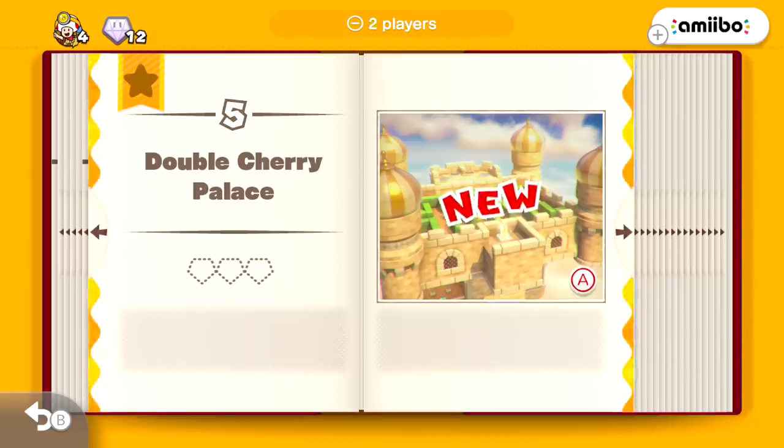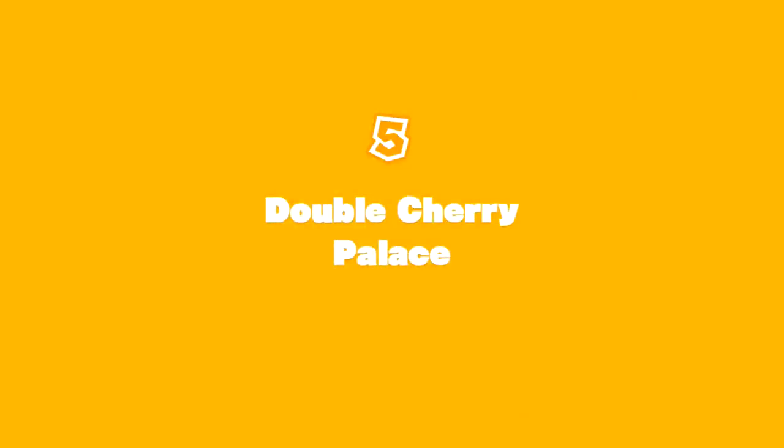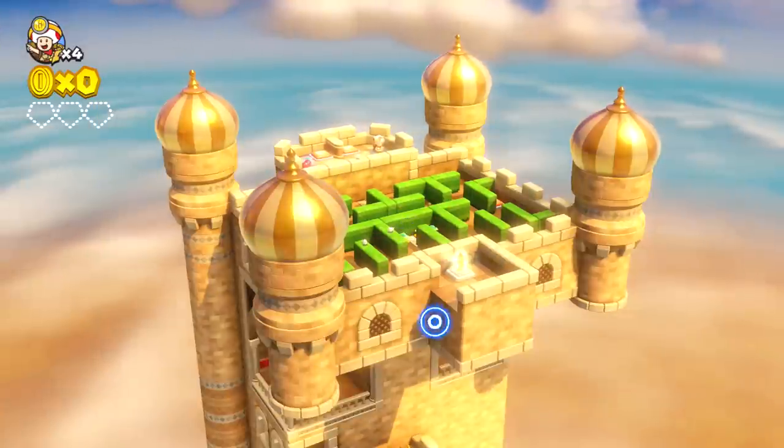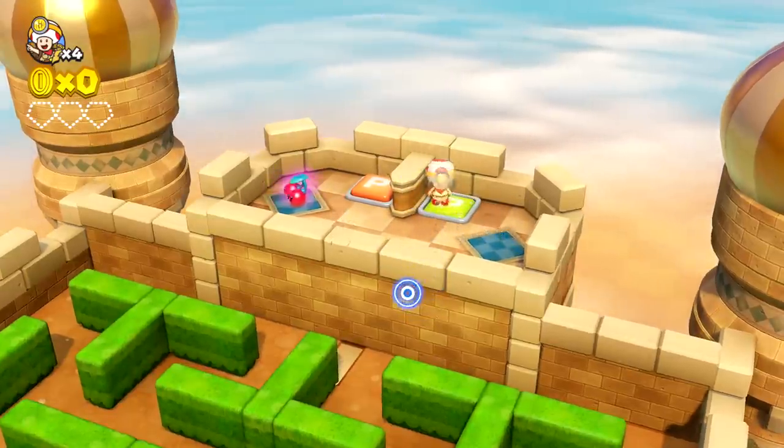So we got level five: Double Cherry Palace. Wow, this place looks pretty cool, I like it. They have a little hedge maze in the center. Time for adventure! Oh whoa, this place is bigger than I thought too. Toad looks so small — I mean, I guess he usually does, doesn't he?